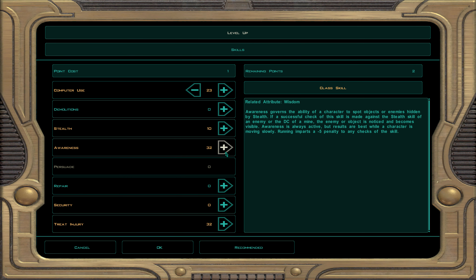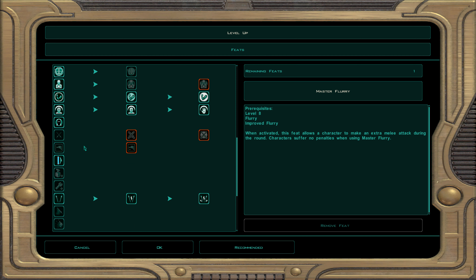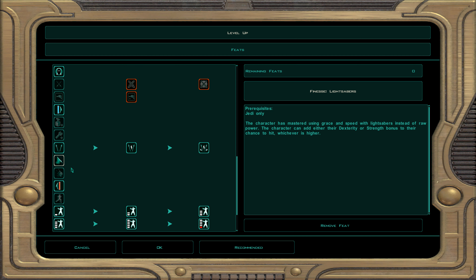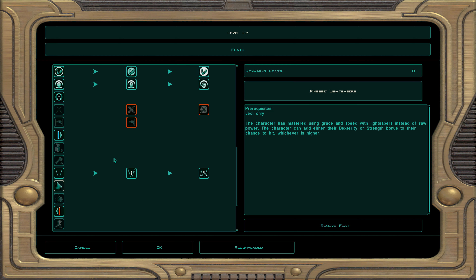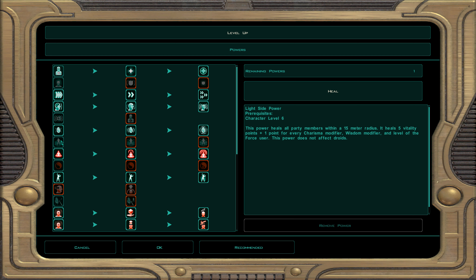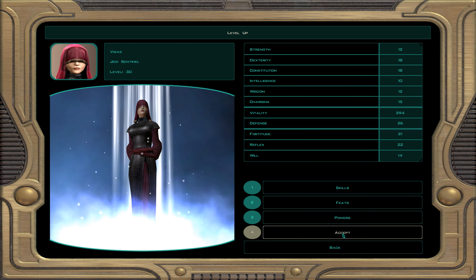Skills: usual suspects. Ignore the unarmed specialist — she's not a fist fighter. I'm going to grab weapon finesse lightsaber — that's a good one. It converts your attack modifier from strength to dexterity, whichever is highest. So it will use dexterity for chance to hit, which is what we want. More chance to hit means you're more likely to connect your blows. For powers, I'm going to pick force aurora — Visas herself gets plus two defense bonuses, which is very good.